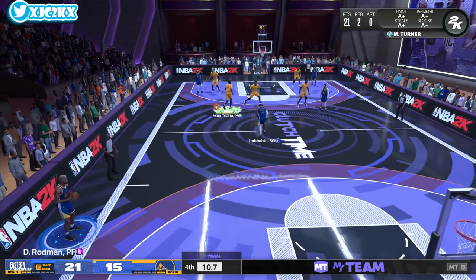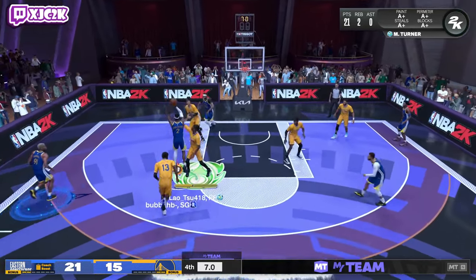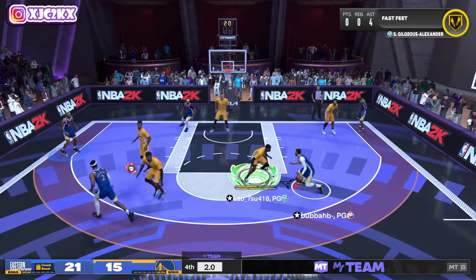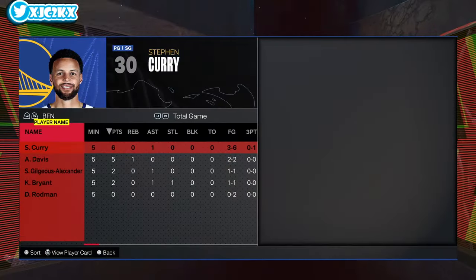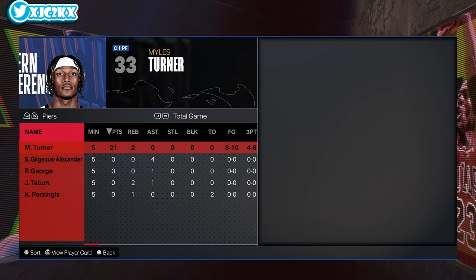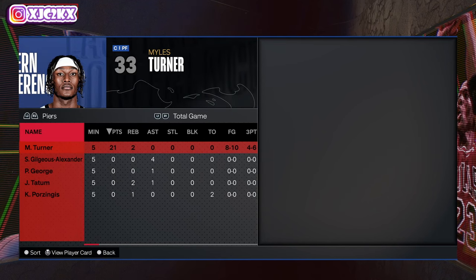He's so versatile at power forward — I really like this card. I wouldn't open packs for him obviously, but if you get lucky enough to pull this card, he is really, really good and will be in your lineup for a long time. He's a long-term elite power forward for sure, and he can play center at a very high level as well. Final line: 21 points, two rebounds, 8 of 10 from the field, 4 of 6 from three. Miles Turner is a monster and legitimately the best big in the game not named Kareem.